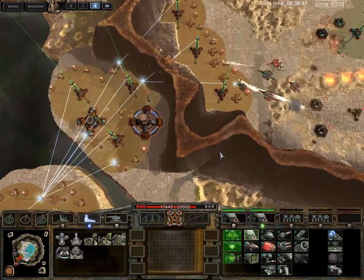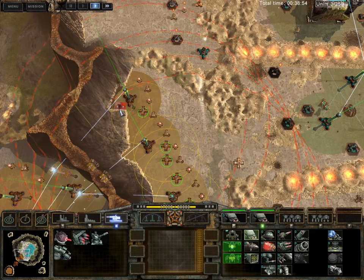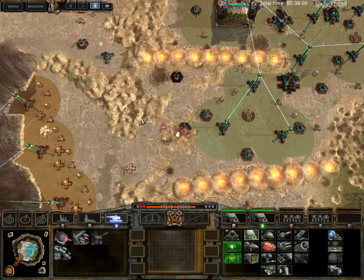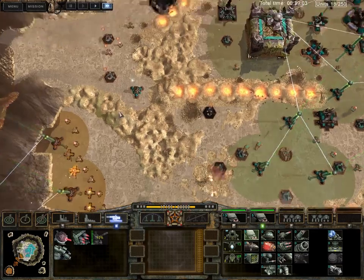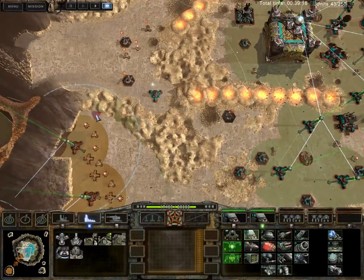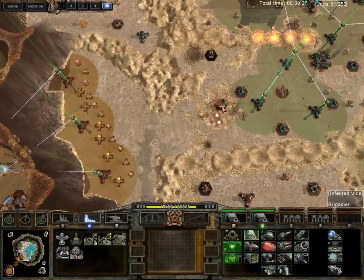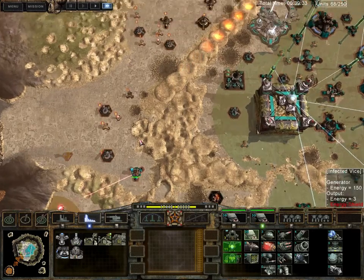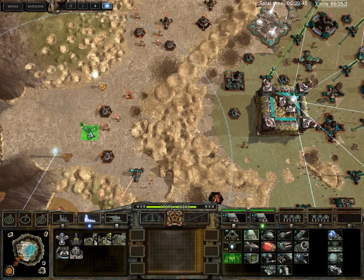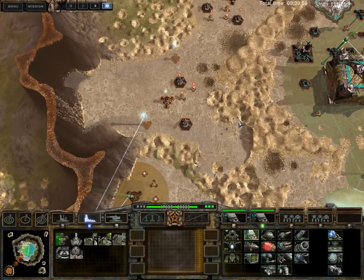That should be all I'm missing — that antigrav leg. Man, I wish I could build that there, but I can't. There should be more than enough howitzers to sit here and harass him so he doesn't get to me. Wow, that's a big chunk of his base that got taken out. Unfortunately I am in no position to take over his stuff. It's also a way of capturing these electro guns to use for my own purposes, which is beneficial.